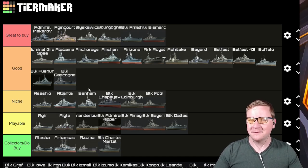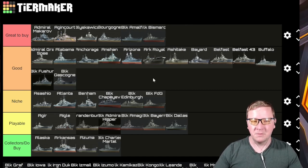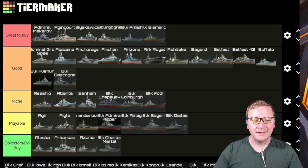Black Gascogne — it gets the Roma treatment. It sits in Good only because its turret layout and armor kind of kills it for a lot of battleship players. But if you like the Gascogne already, this is the straight-up better version of it and it goes Great to Buy. For most players it's going to sit in Good, and I would definitely suggest it.